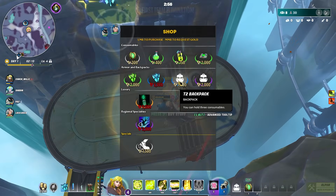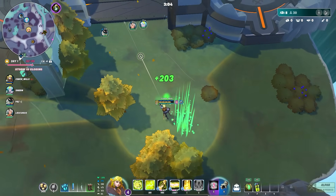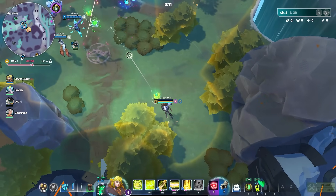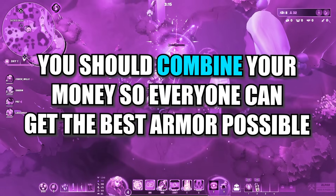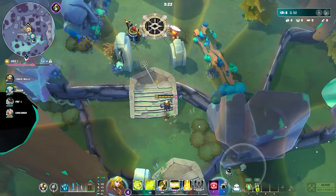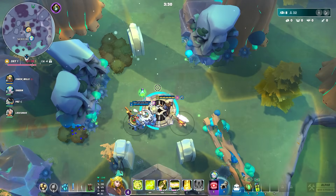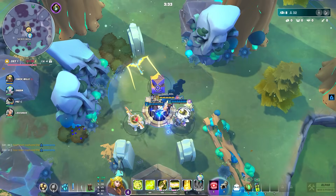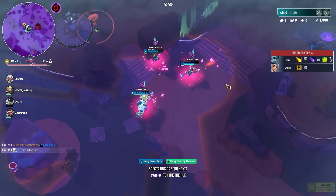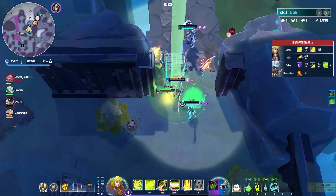Across the map there are merchants where you can buy items and armor with gold. You collect gold by killing enemies and looting boxes, and you can spend it on better armor, heals, better bags, and more. It's smart to combine your team's gold — right-click to drop it for a teammate so everyone can get the best armor possible, improving overall team survivability.